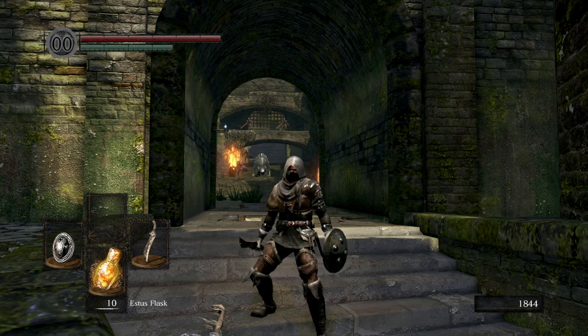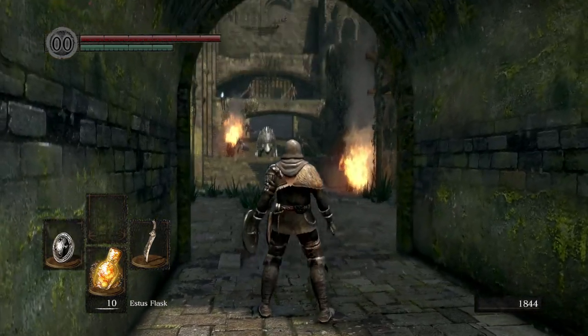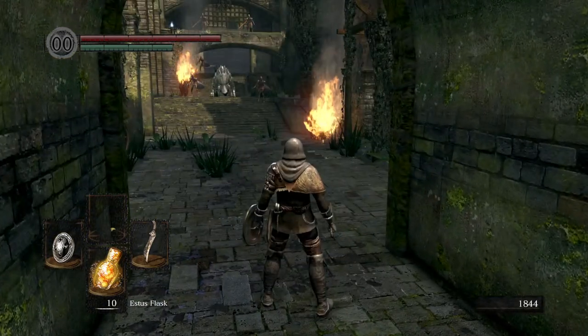There are a few ways you can deal with him. He has ridiculously strong armour so he won't take a lot of damage from slashing weapons from the front. Plus you have to deal with those tusks, so it's just not a really good way to go about it. The first thing I would suggest is getting rid of literally all of these hollows, as many as you can without pulling the boar.